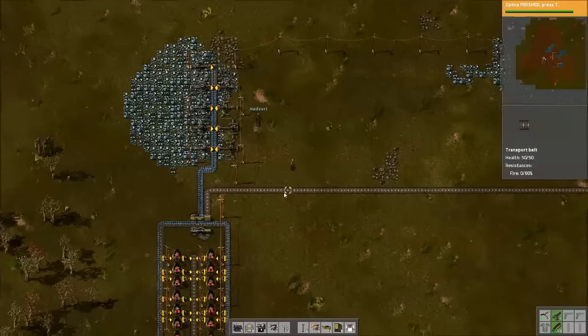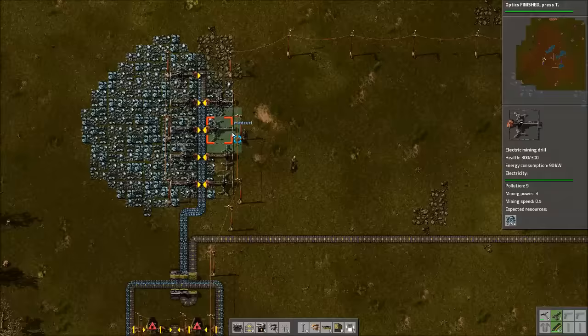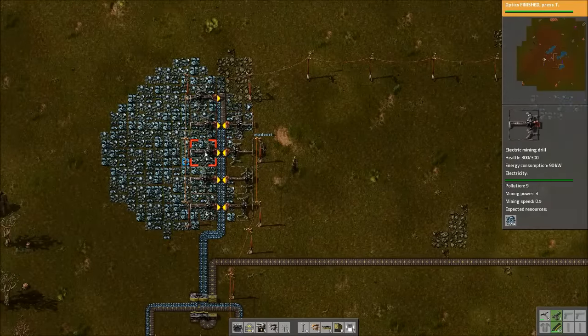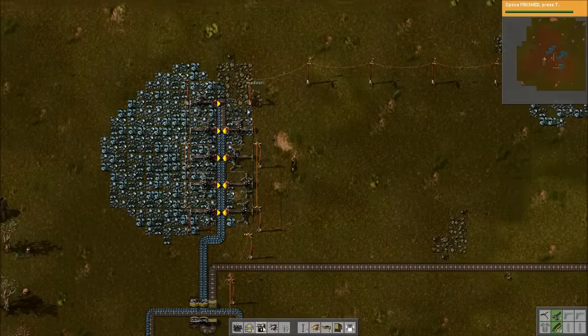So we have twenty smelters here, so we need about ten miners — and we have, let me count: one, two, three... we have nine. We need two more.